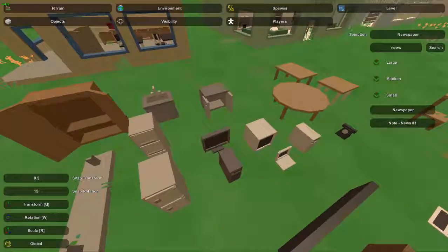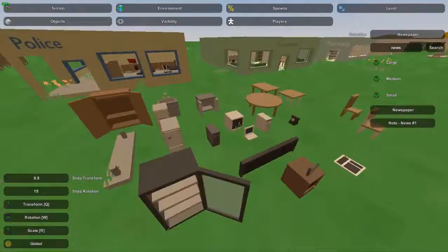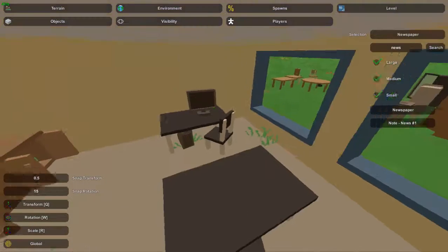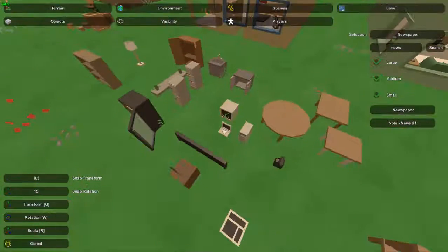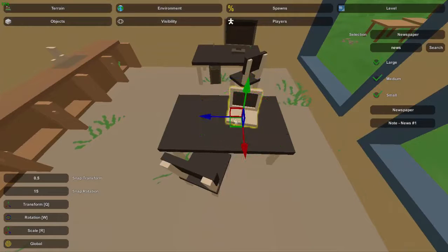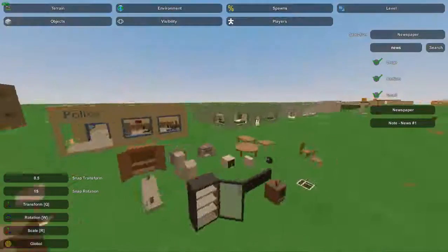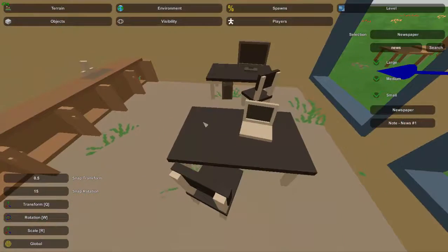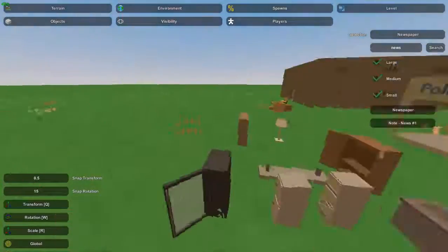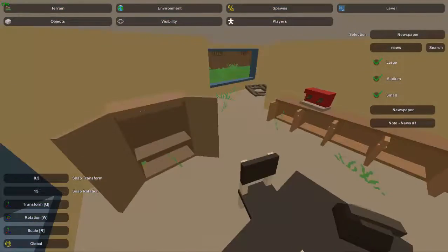Since we have the tables now, there are a few things you can put on them. One that's pretty classic is a computer set — I'm going to put computer number four, which is the monitor, and computer number five. Colors don't really matter that much; they'll break if you shoot them, they're just decoration. For the other table, to mix it up a little bit, I'm going to put a laptop — computer number three. I'm also going to put a telephone, because it's realistic that police officers would have a telephone — somebody's got to answer that 911 call.